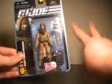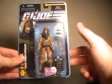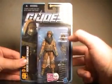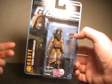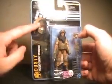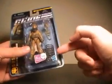Dusty is from Wave 2 of Pursuit of Cobra, and he looks great in packaging. He actually comes with an alternate head with a kind of mask to protect him from the sand, like what he's got on in the picture. He also has two guns, what looks to be a coil of barbed wire, and his base.